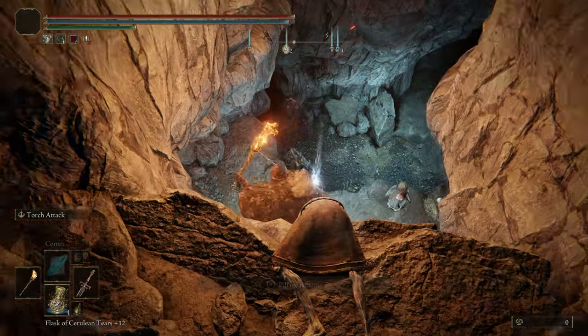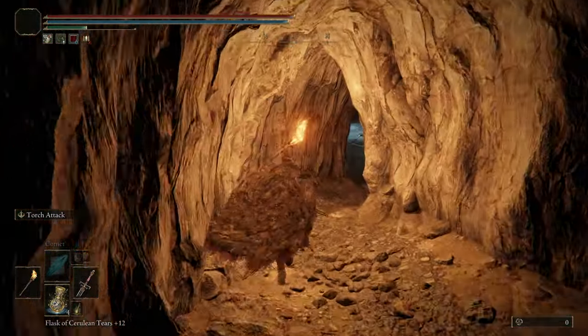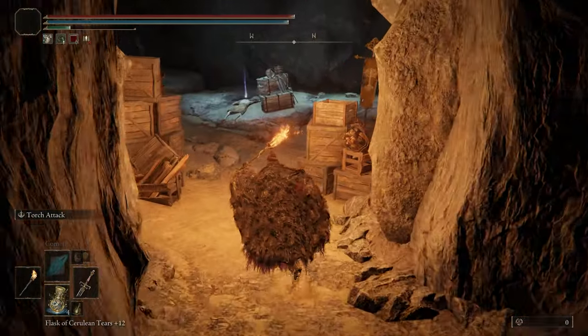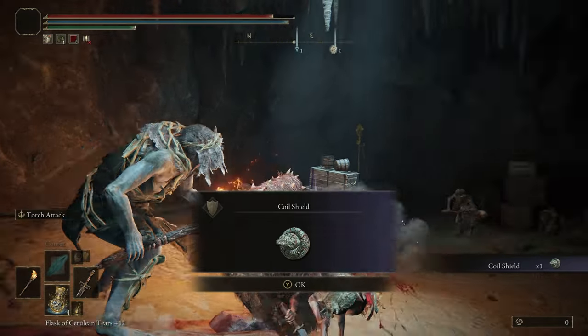Once you drop down right here, just turn around and head through. The Coiled Shield will actually just be right here to the left — and that's how you get the Coiled Shield.